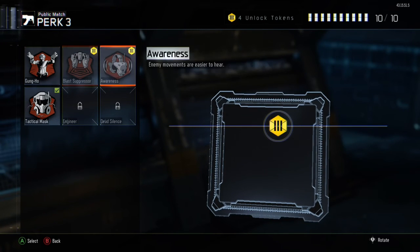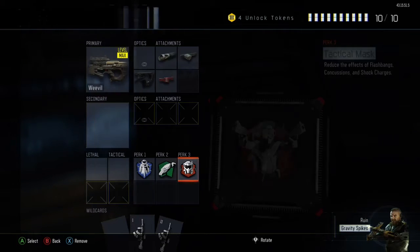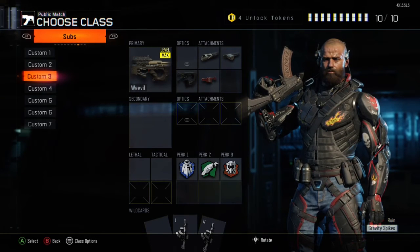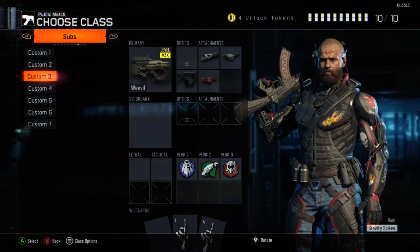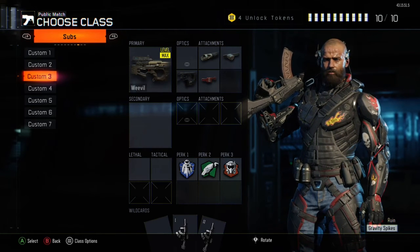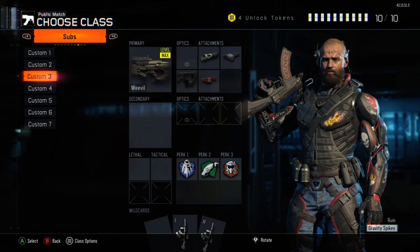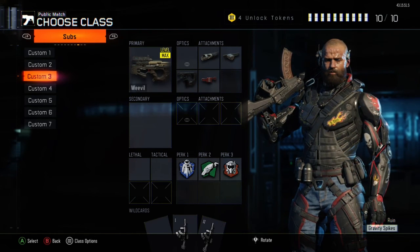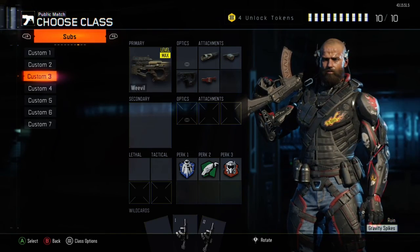For perk three, I use Tactical Mask, but that's really your preference. You might want Dead Silence so people don't hear you, or Blast Suppressor — it's whatever fits your playstyle. Anyway, this video is wrapping up — hit the like button, hit the subscribe button, and I'm out.